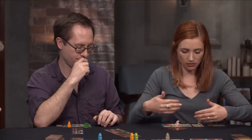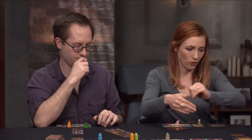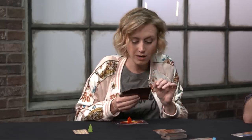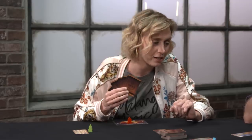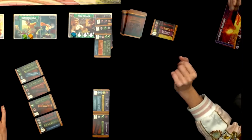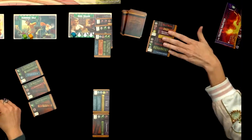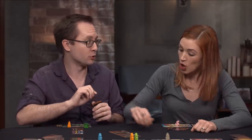Tyler takes a card but decides not to shelve it yet, since with little already shelved it's hard to place something that isn't alphabetically adjacent. Amy says she will take one and shelve it. Clay declines again. The Yard Sale continues until everyone has passed on the remaining cards.